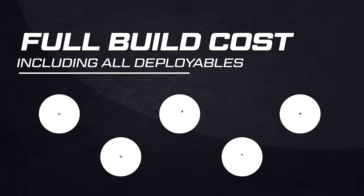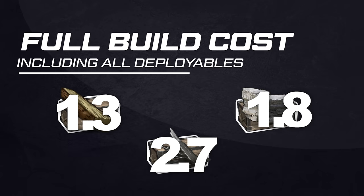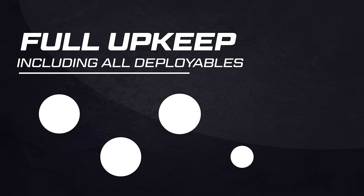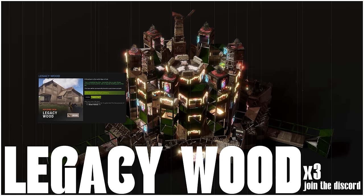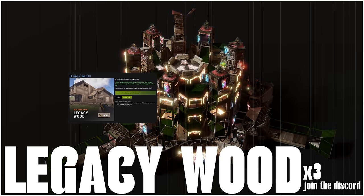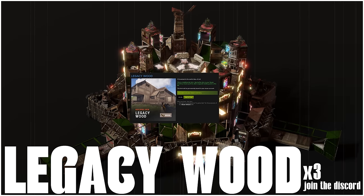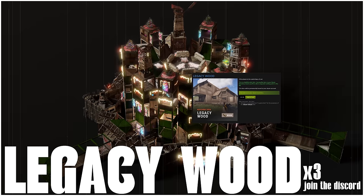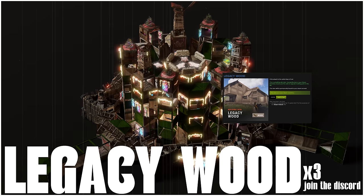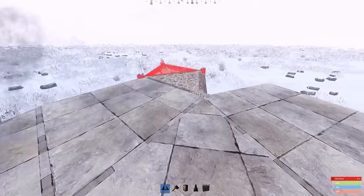Hopefully you boys and girls are really impressed with this base. On screen is the total build cost, second is that build cost in box amounts to make it easier to visualize, and lastly is the total upkeep spread between four TCs with the main TC holding the majority. While this base is an absolute banger, Facepunch has given me access to three spare DLCs for the new Frontier Wooden DLC skin — this skin looks absolutely sick and it's banging in this base design. The giveaway is in the Discord down below. Let's crack on with today's tutorial.